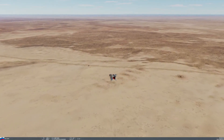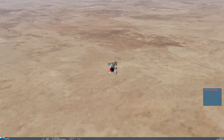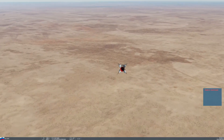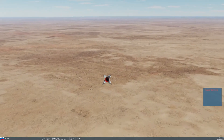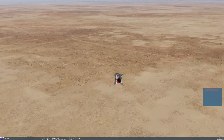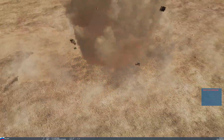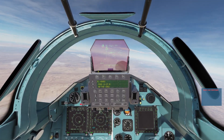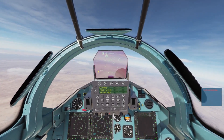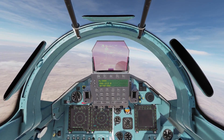There we go — splash radar site, that one's destroyed. And the second one — destroyed. So guys, that's how you use the KH-31P missiles. I hope you enjoyed the video. Stay tuned for the next one, and happy flying comrades.